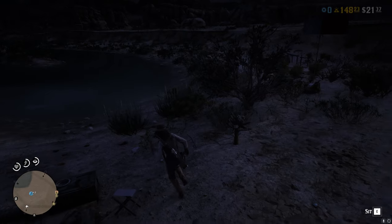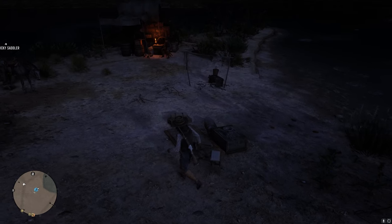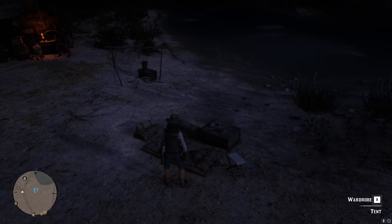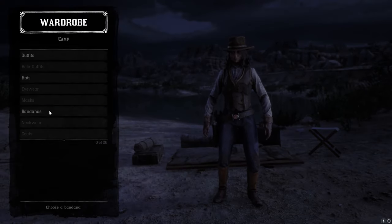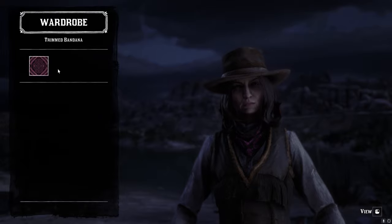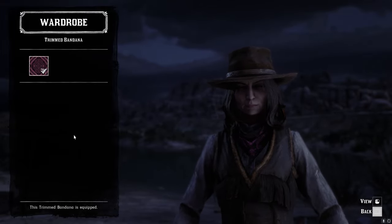Then go to your camp and go to your wardrobe, or any other wardrobe. Go to bandanas and then equip it here, just like this.